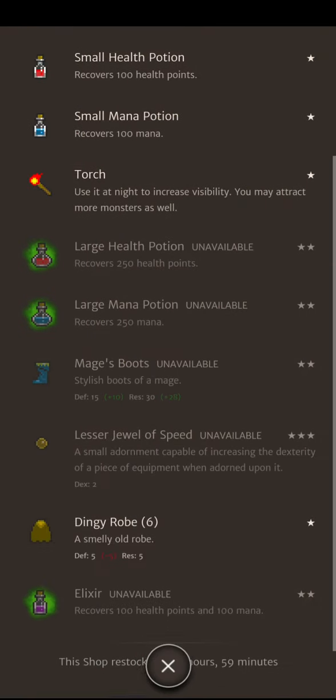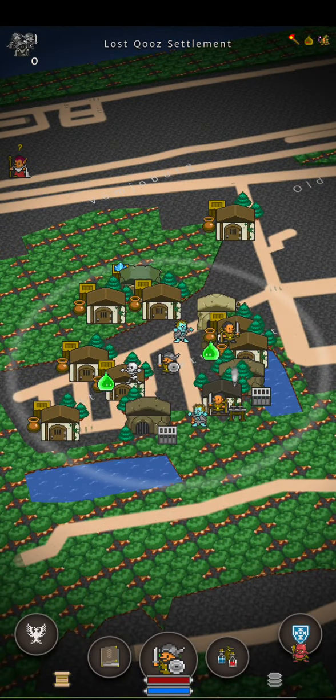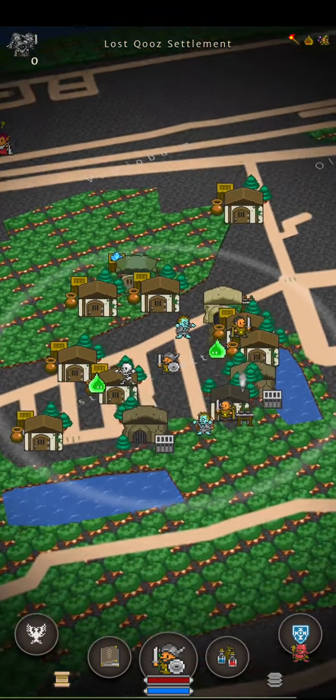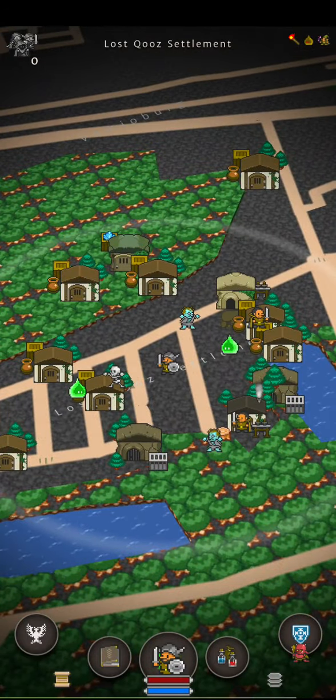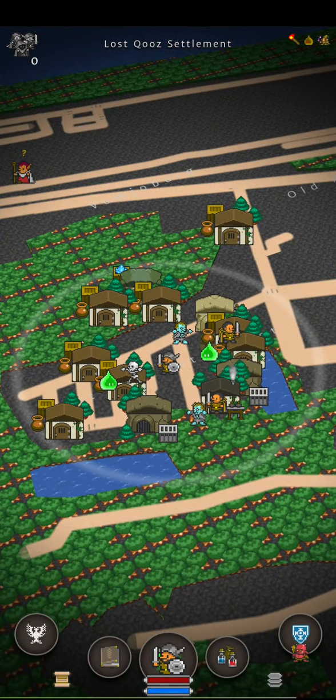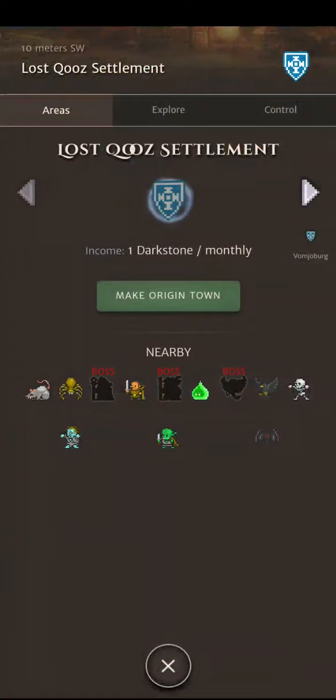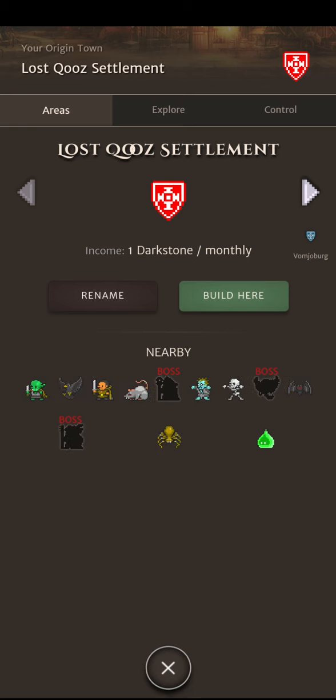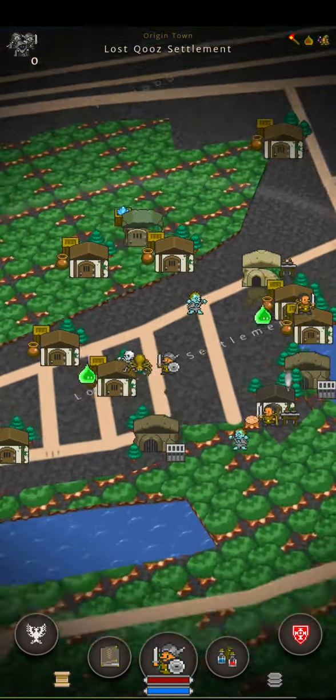We're gonna make this our Origin Town so that way we get a ten percent bonus to stats, so we can build. Which, we'll build later. We don't have enough money or anything right now to do that.